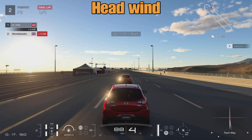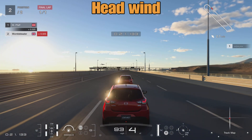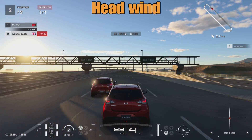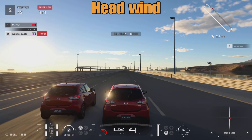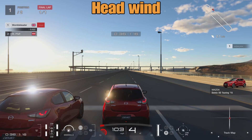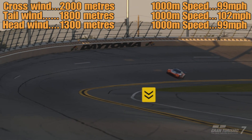You also have no headwind whatsoever, so you would expect the headwind scenario to produce the most effective slipstream. And you can already see how quickly the car is closing up. As we pull alongside, we're going to be around about 1300 meters — 700 meters less than with the crosswind and 500 meters less than with the tailwind.